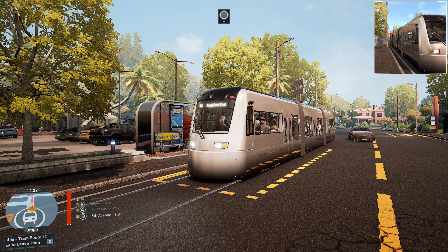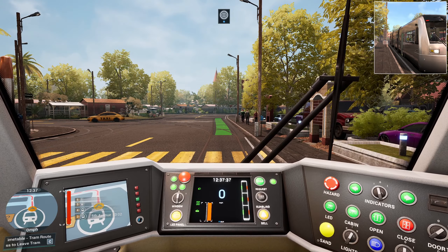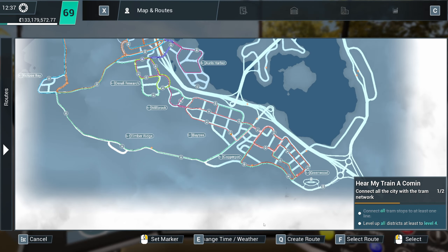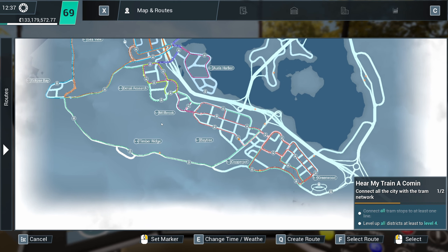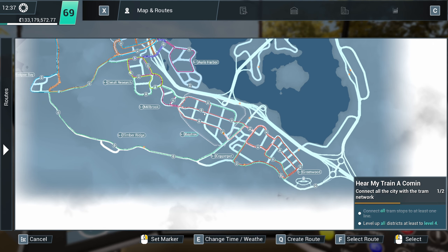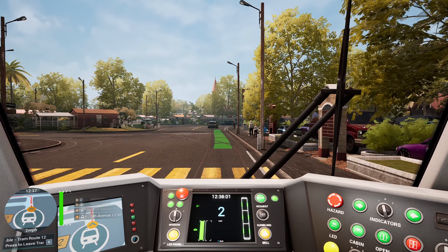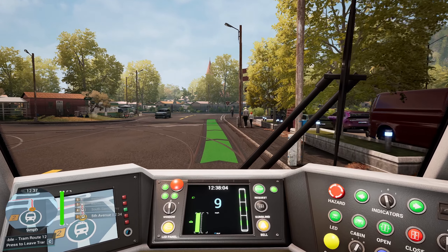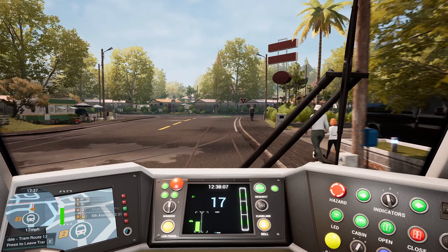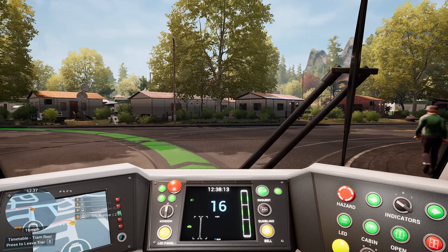Hello everybody, it's Joe here and welcome back to another episode of Tram Simulator Urban Transit. Today we are going to be finishing off our little route round the south of the map. We're levelling up all districts to level 4 - we've already done that for Greenwood, Timber Ridge, Millbrook, Denali Research, and Eclipse Bay, because we're going to be doing that in the next segment. So we shall see how we get on.